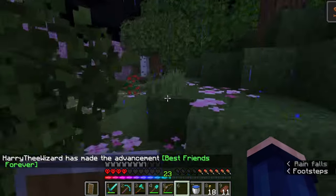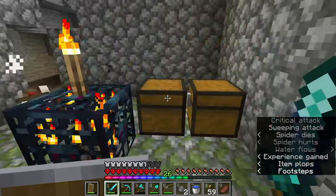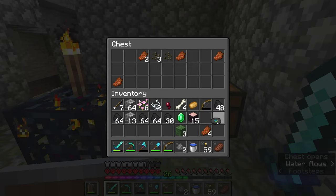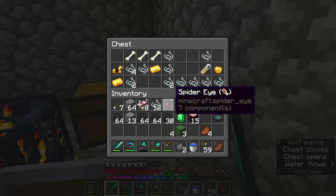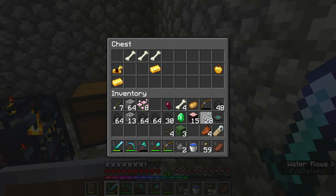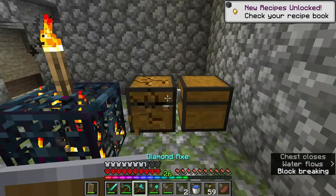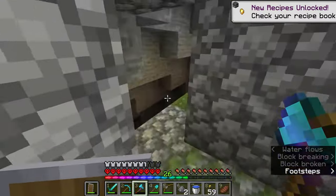We need a name for this guy. Over here — what did we get? A music disc, and melon seeds, that's good. We actually got a name tag — that's so handy. And some horse armor as well. Let's get rid of that. We found it — so this is where the spider farm is going to be.